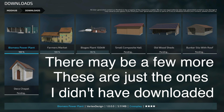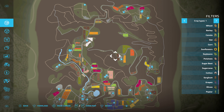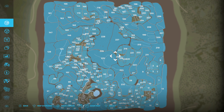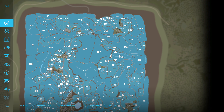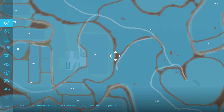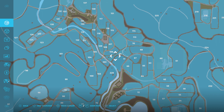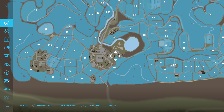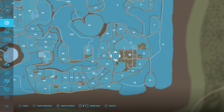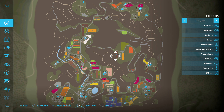Just like a lot of the maps we've gotten recently, there are some required mods: the biomass power plant, farmers market, biogas plant 150kW, small composite hull, all wood sheds, bunker silo with roof, and deco chapel. I've gone in and purchased literally everything — this is our entire purchasable land map. There are some little spots in between and some places in the town area. Houses, for example, cannot be purchased — on PC you can use a place-anywhere mod for those areas, but console players won't be able to.